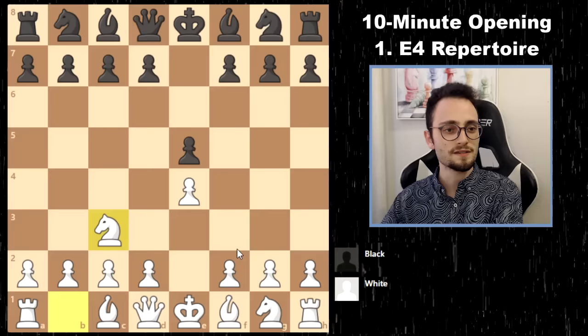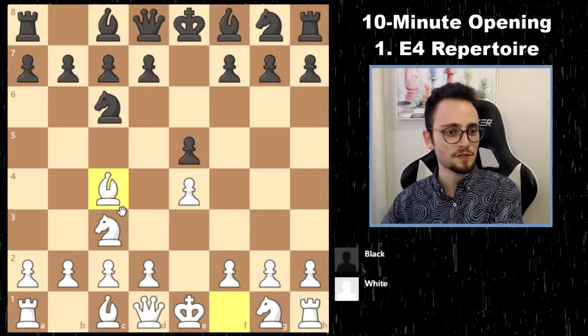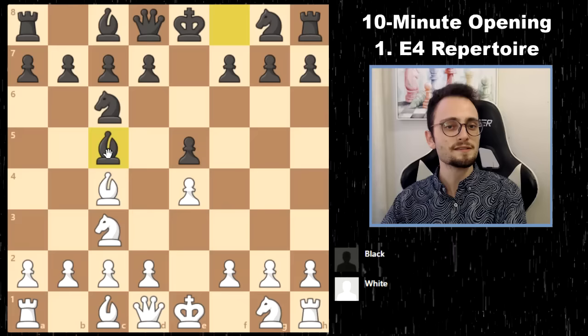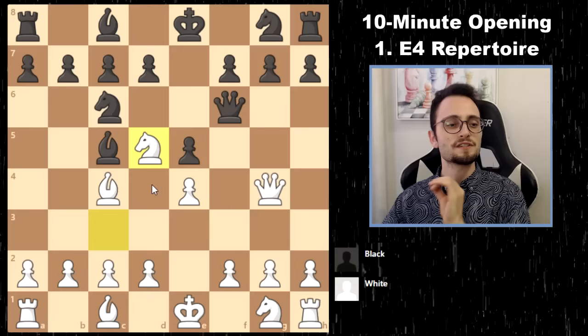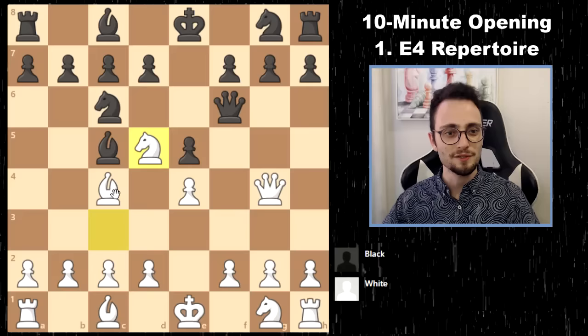Against non-Knight F6 systems, you play something like Bishop C4, D3, and then slowly build for F4 before you play Knight F3. But even the copycat system can run into huge trouble — Queen G4 to attack G7 can be met with Queen F6 counterattacking you, and now Knight D5 is completely winning for the White side. That's all you need to know about this position.